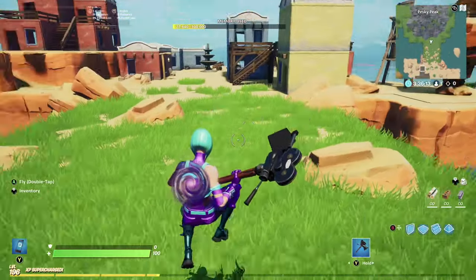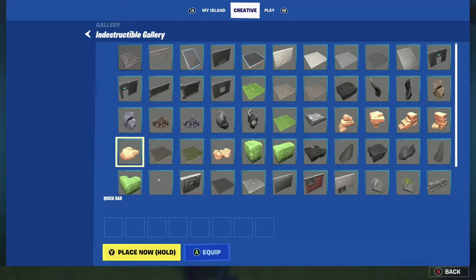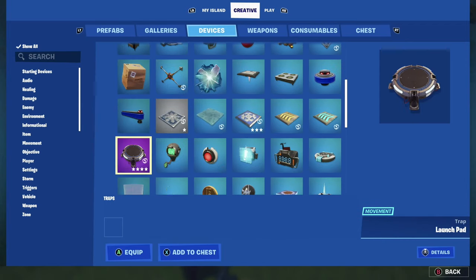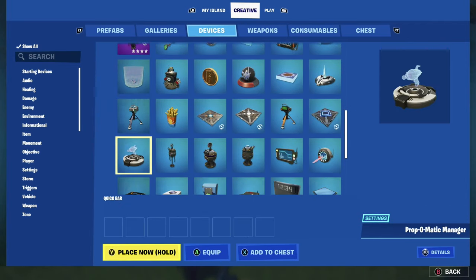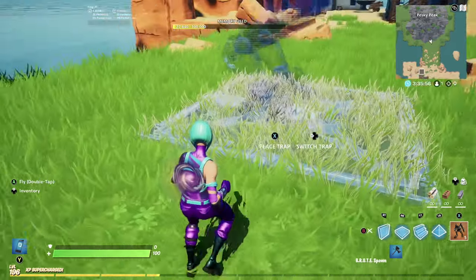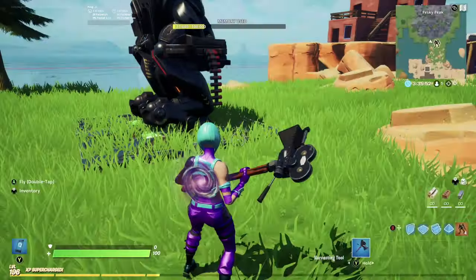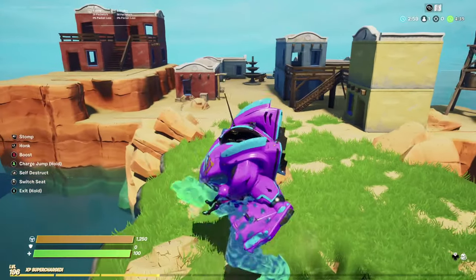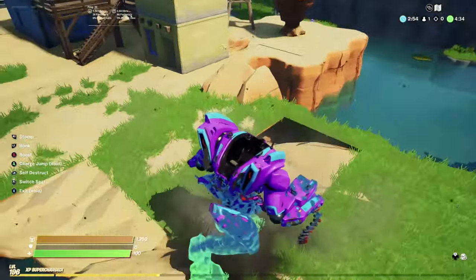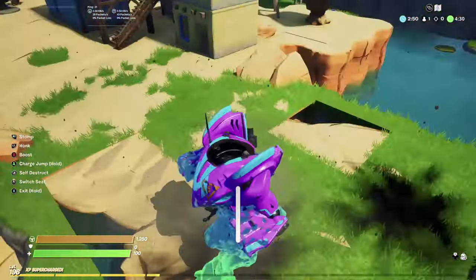Now I'm going to show you the secret sauce to testing your map — I learned this and I think it is the bee's knees. Go to devices and we're going to temporarily put a brute in the game. If you're going to put a brute in your battle royale map, I'd suggest against it until you become more advanced at building terrain because it's so easy to break through terrain. However, using a brute just for terrain testing — you guys are going to be shocked at how amazing it is. All we need to do is stomp on the map.